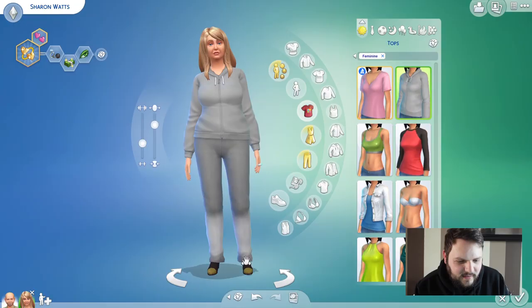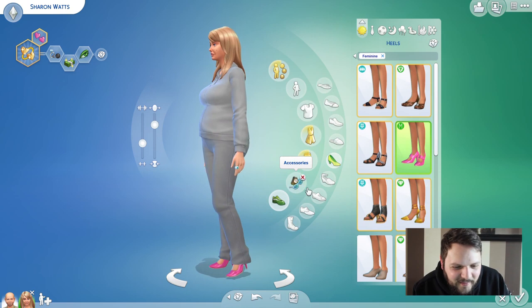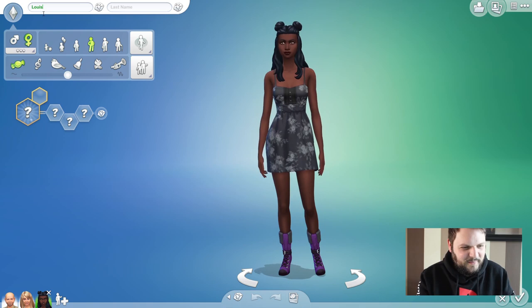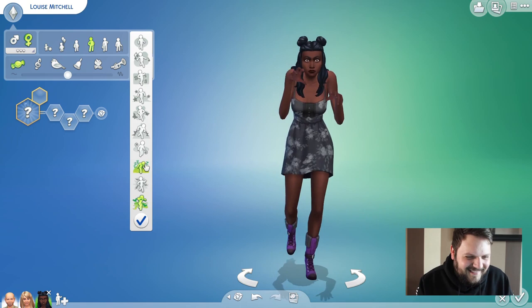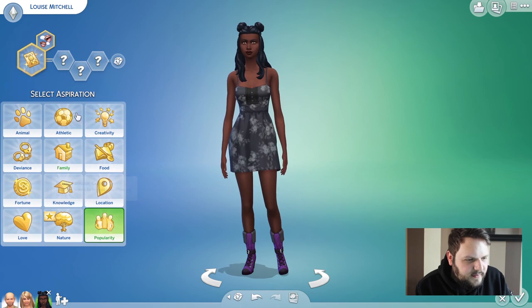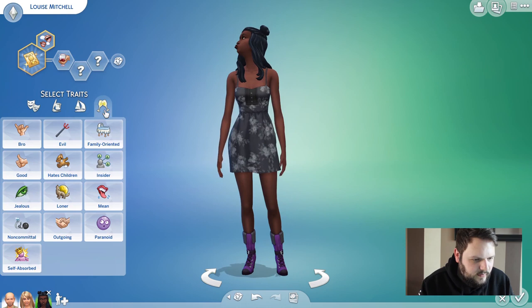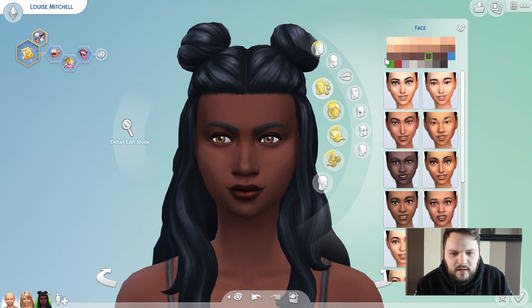I think she's a bit rounder. And then she's going to be wearing heels because she's still got to keep up appearances that she's coping. And we're also going to be getting rid of the wedding ring because she's not married anymore - she's Sharon Watts. We've got to do Louise next. We've got a snooty one. She's snooty, and all she cares about is being popular. She wants to be a famous popular celebrity. She's a snob, she's self-absorbed. A little bit mean because she's horrible.